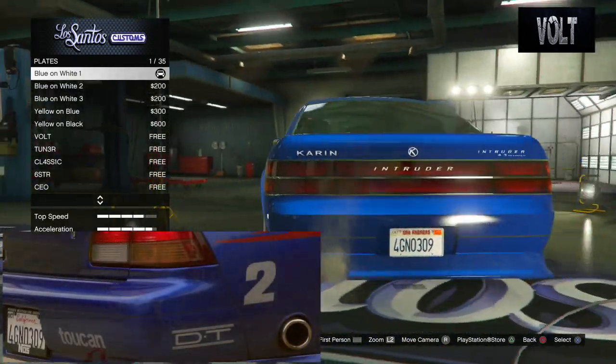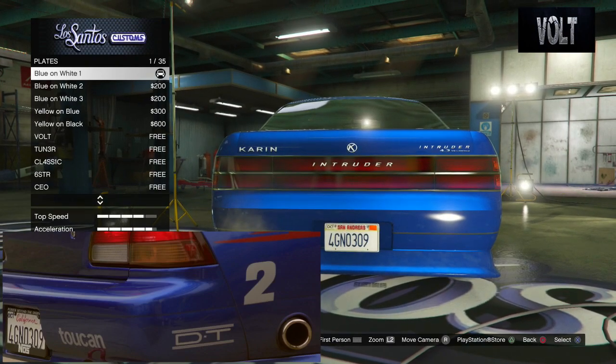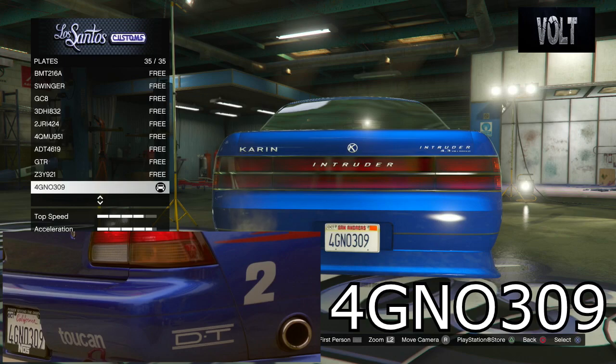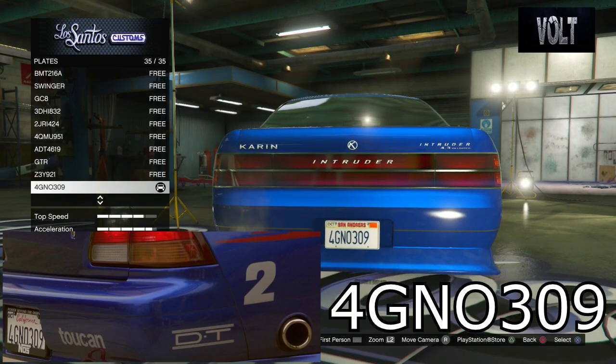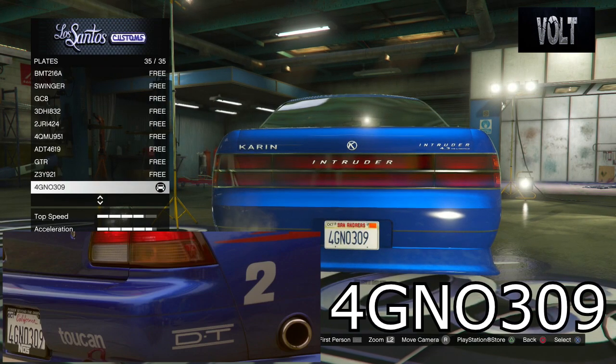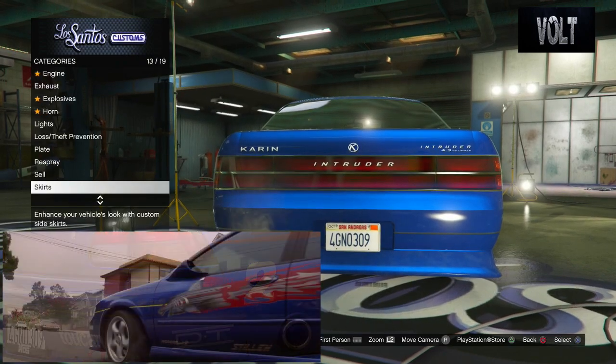From there, move on to the plate. Put on the blue and white one. You want to put on the custom plate, which is 4GNO309. Again, that is 4GNO309.